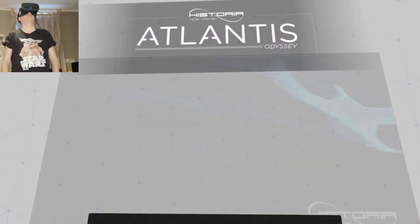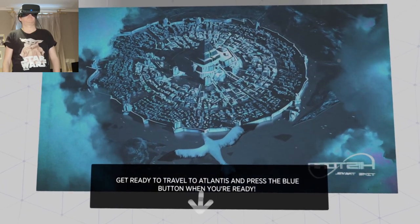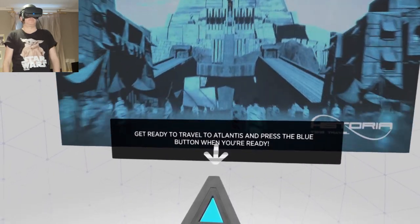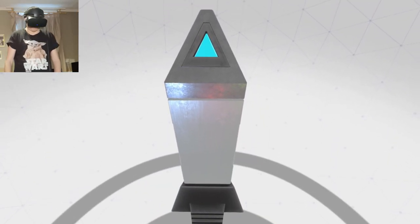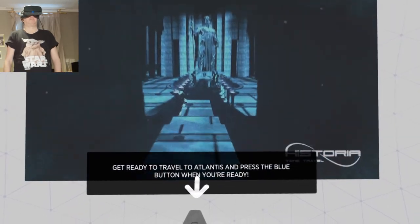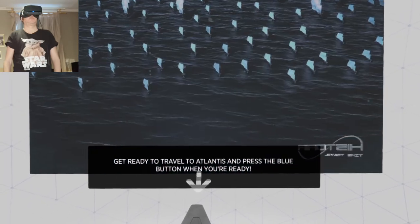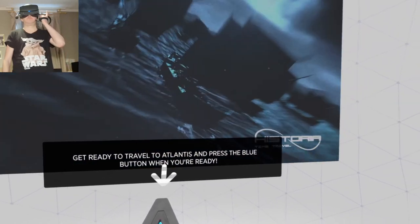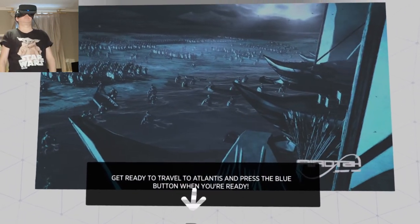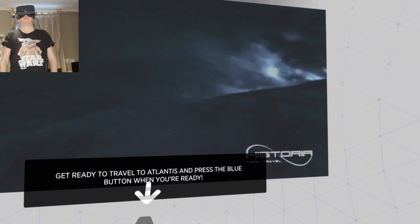Traveller 214-77-45, welcome to Historia Time Travel. You have chosen the Atlantis Discovery Pack with a robot tour guide option. Thanks to an advanced computer program, we will transfer your mind into the body of an Atlantean of the time. This will allow you to wander freely without looking strange to local inhabitants. Some basic rules: avoid interacting with the island's inhabitants, don't do anything you might regret, and keep a low profile.